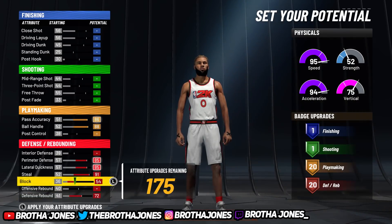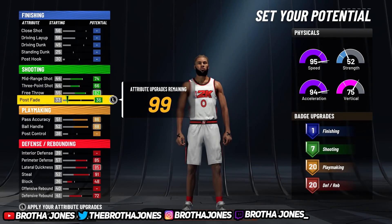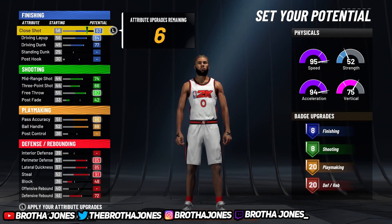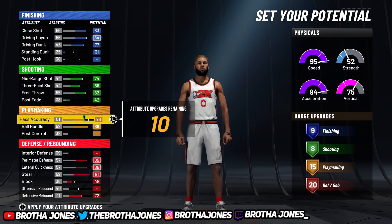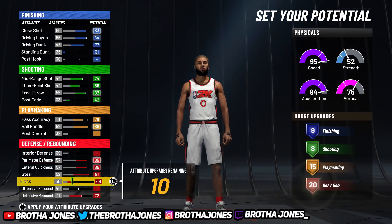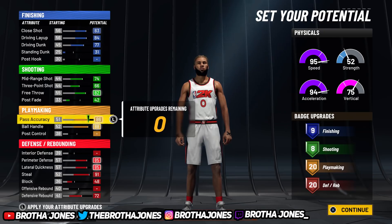The defense is good, you don't need high shooting, but you also have playmaking, so it's superior to a lot of other lockdowns. You can make a case it's the best. You still get 20 defense, 20 playmaking so you can be a guard, and enough shooting to green from the corner. You get nine finishing, eight shooting, 20 playmaking, 20 defense.